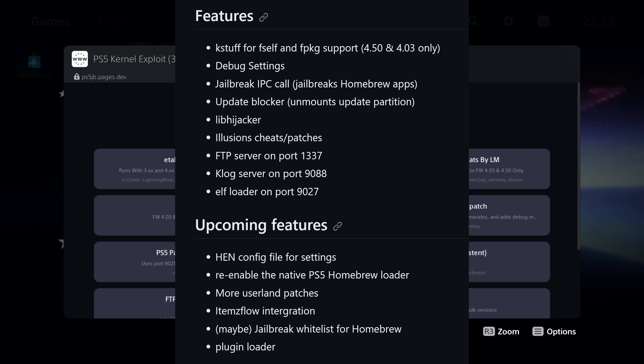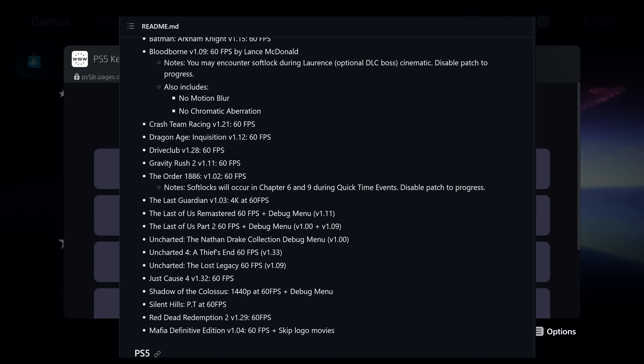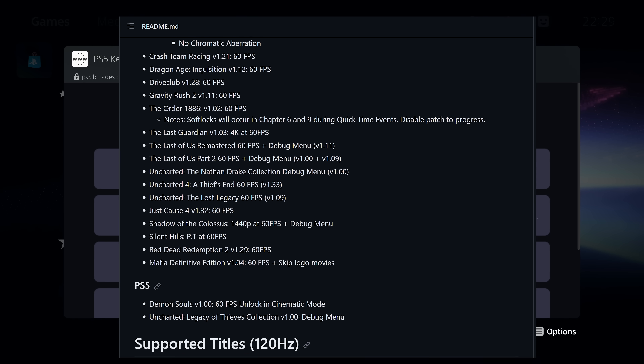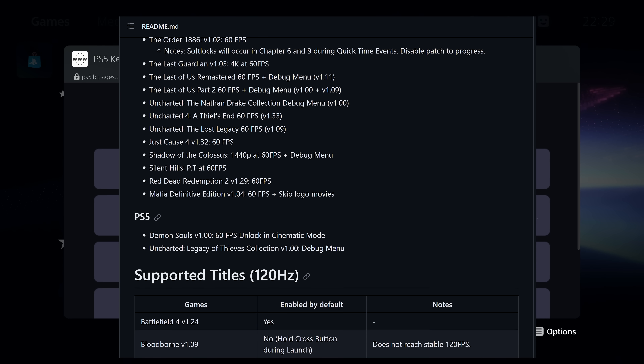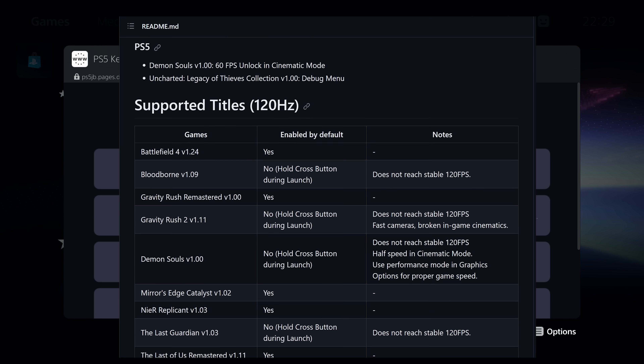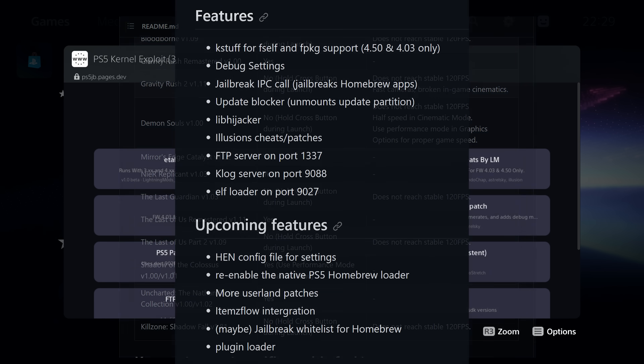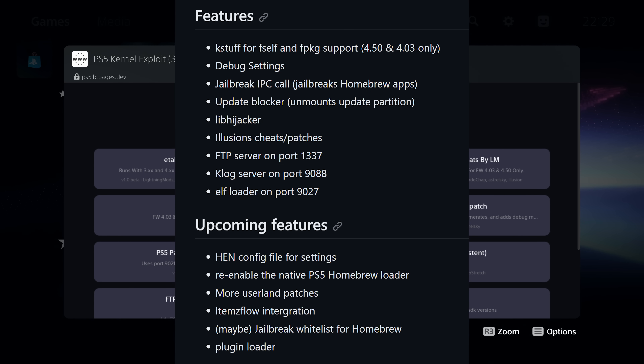The lib hijacker is also included. There's a version with cheats and without cheats. The version with cheats includes Illusion's debug menus and 60fps and 120fps patches. The other one does not include those patches, mainly because there's a conflict between Illusion's cheats/patches and the jailbreak homebrew app feature that's built in, and that causes some kind of conflict.